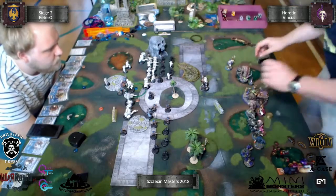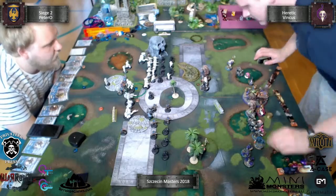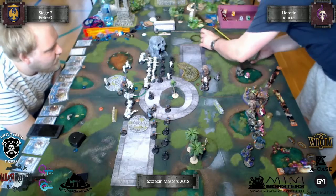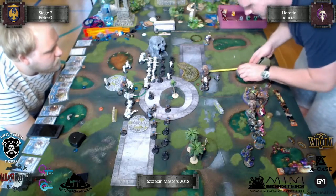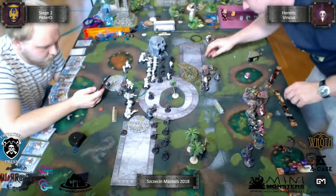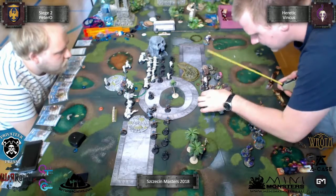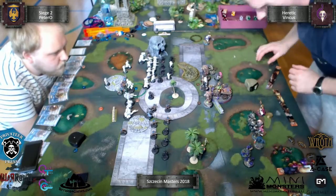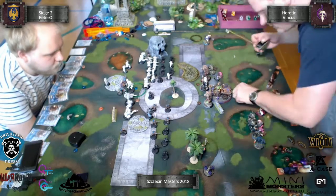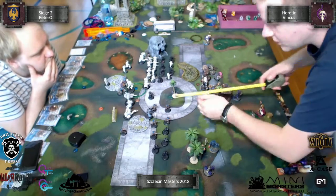Gremlin Swarm ran as far as possible. Two Rattlers moved and both put on themselves the counter charge Animus. I chose the Pandemonium Arcana because I don't want to get jammed - I can Rebuke one unit and Pandemonium a second unit so I don't get jammed right at the beginning of the game.